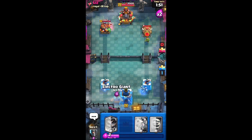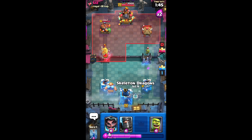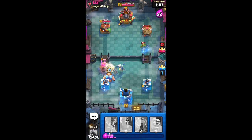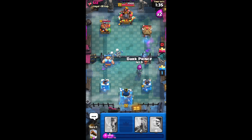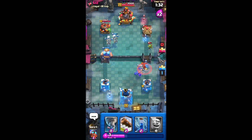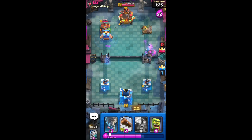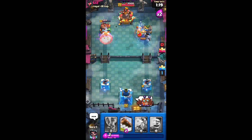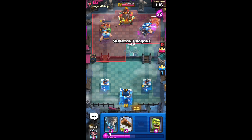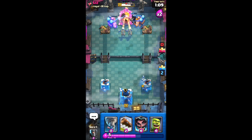I'm just gonna do that now, because the two skeletons will take out the spear goblins and whatever else he's doing. My skeletons are single-handedly just taking out everything. Did he just fireball the corner? Now we got two of them. Let's just put those in the middle — he can't do anything now. That's game.